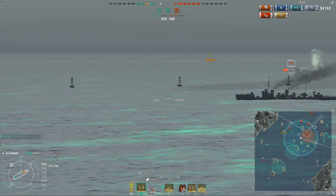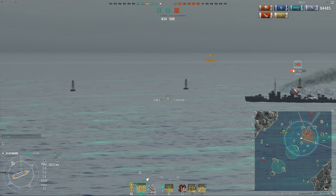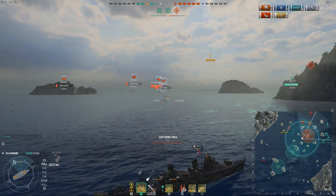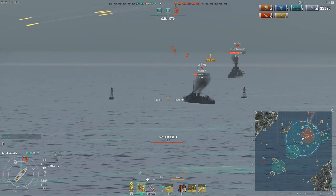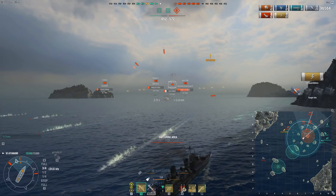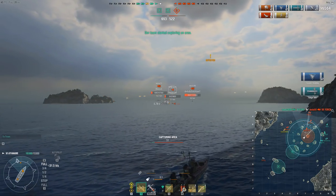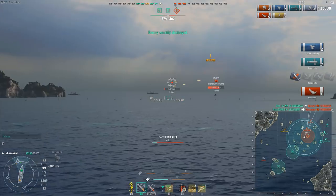But unlike the old Mutsuki, your gun power isn't that bad. Yes, it's not US DDs, but you can actually deal damage back to DDs. That doesn't mean you should be picking a fight with a Farragut or anything. But it does feel significantly better than the Mutsuki ever did. Dodging his torps - those looked a bit panicky to be honest. Landing two torps on the Nagato, then four torps on the Nagato.